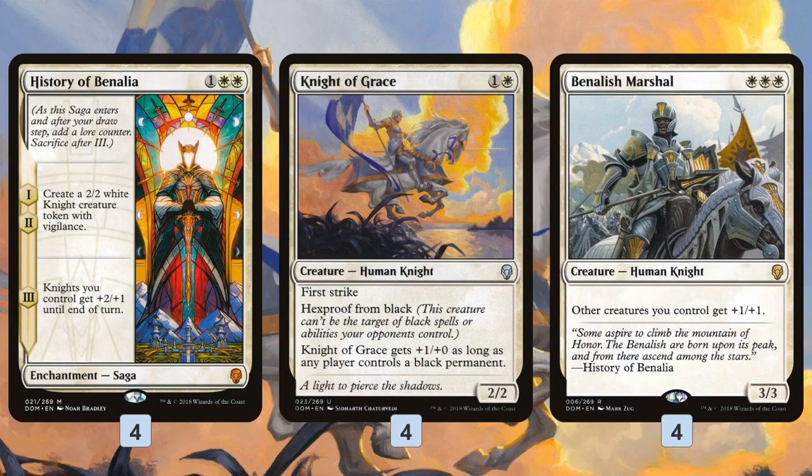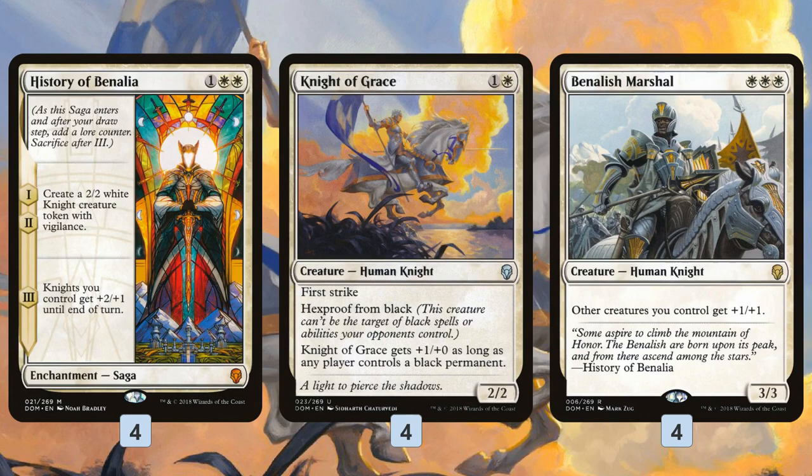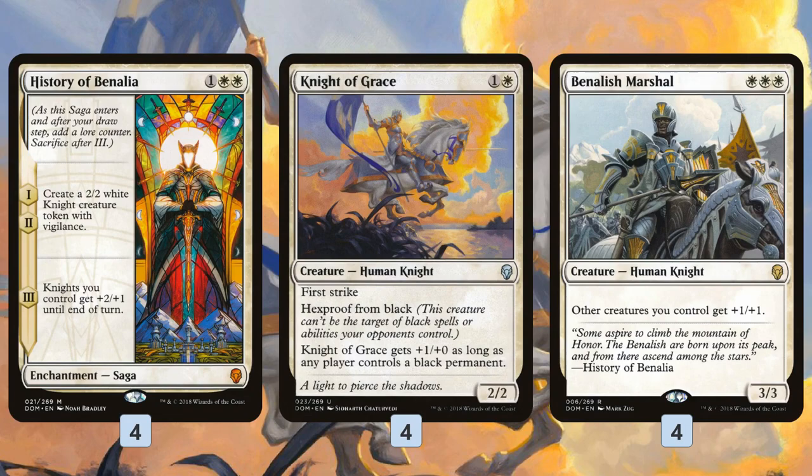Knight of Grace is a really good early drop — even as just a 2/2 with First Strike it blocks a lot of early creatures, and it doesn't die to Fatal Push or Vraska's Contempt. Then Benalish Marshal is just a Lord for everything, and it's also a Knight. Sometimes we just get draws where we play Knight of Grace on turn 2, History of Benalia on turn 3, Benalish Marshal on turn 4, and History ultimates — all of a sudden we have a massive board of Knights dealing insane damage.